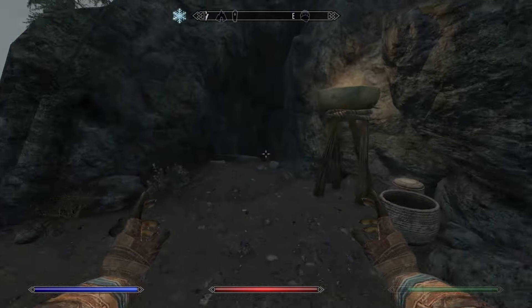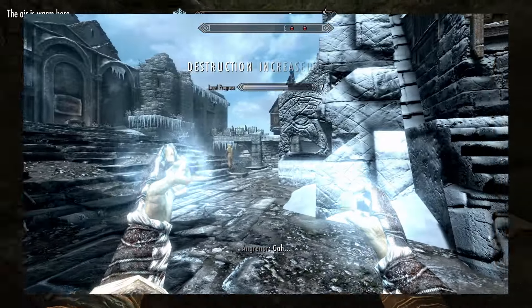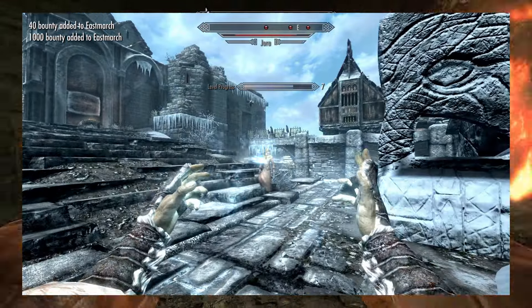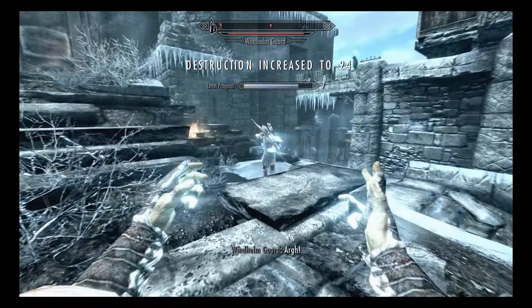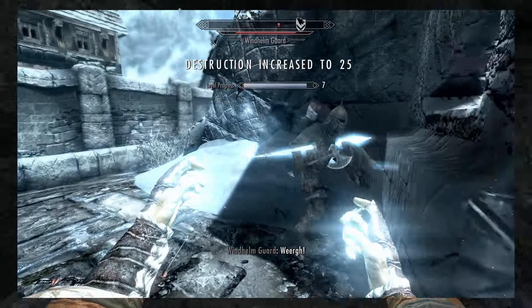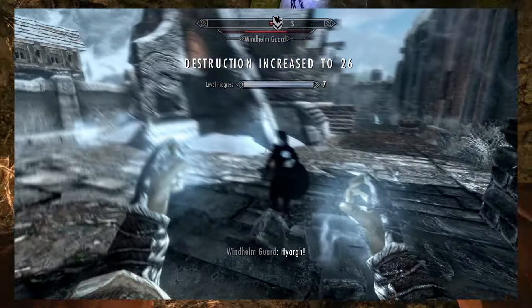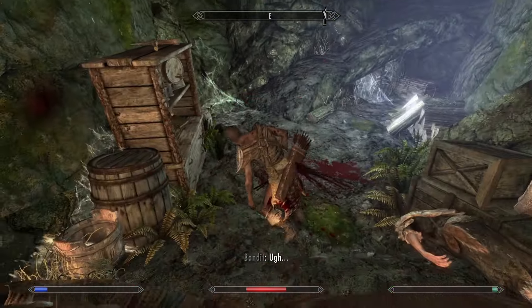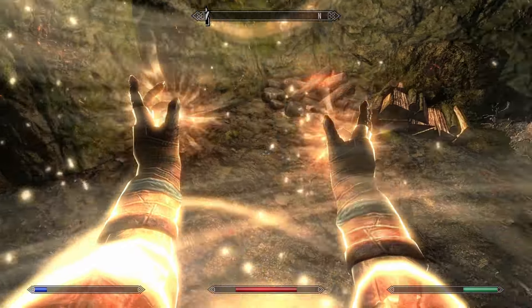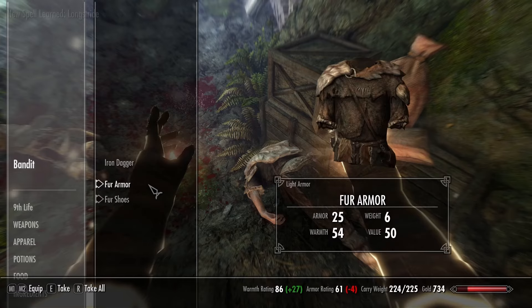Expert level spells — things kind of stop being unique. Icy Spear is literally the same as Ice Spike but does 60 damage instead of 25 and costs a million magicka. I'm just a frost hater at this point. Frost spells feel only useful 50% of the time and are just not reliable. Why use a sword that can't kill half the things you want to kill? Icy Spear — one out of ten. Why would you use it?